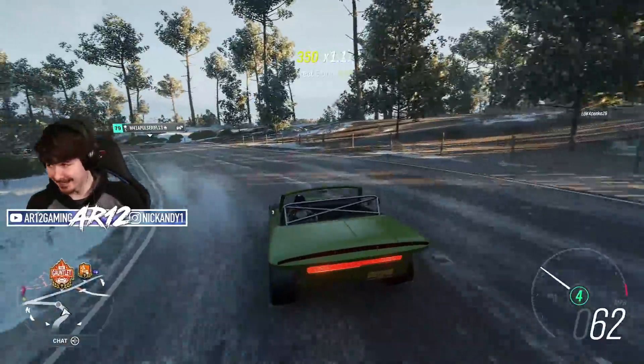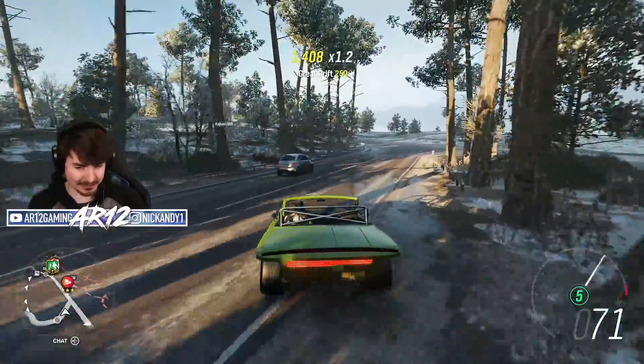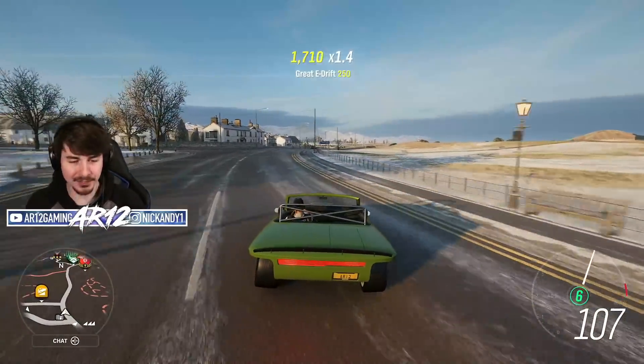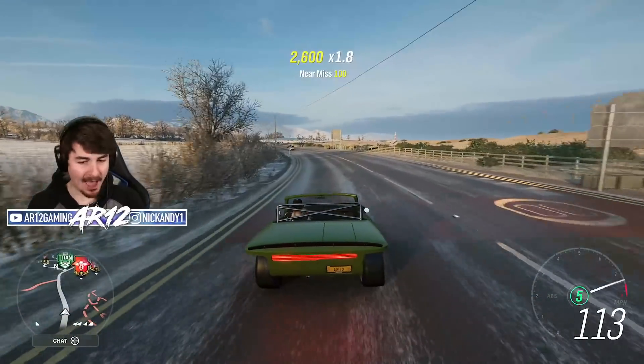That is all six of the brand new Hot Wheels Legends cars for the new car pack. Don't forget next week we have the Shelby 1000, the most powerful Mustang ever made.